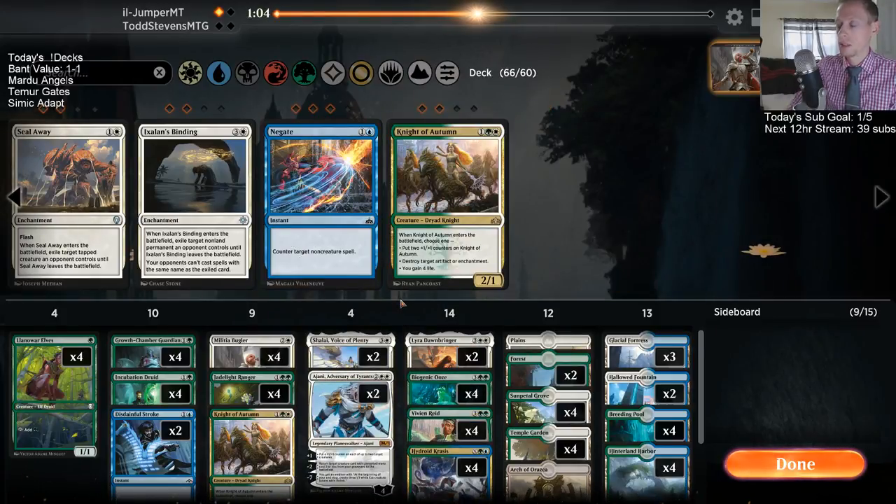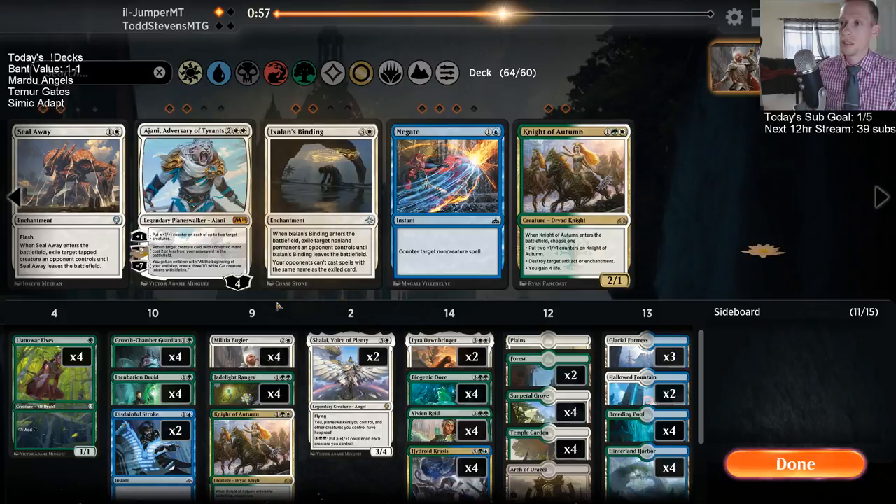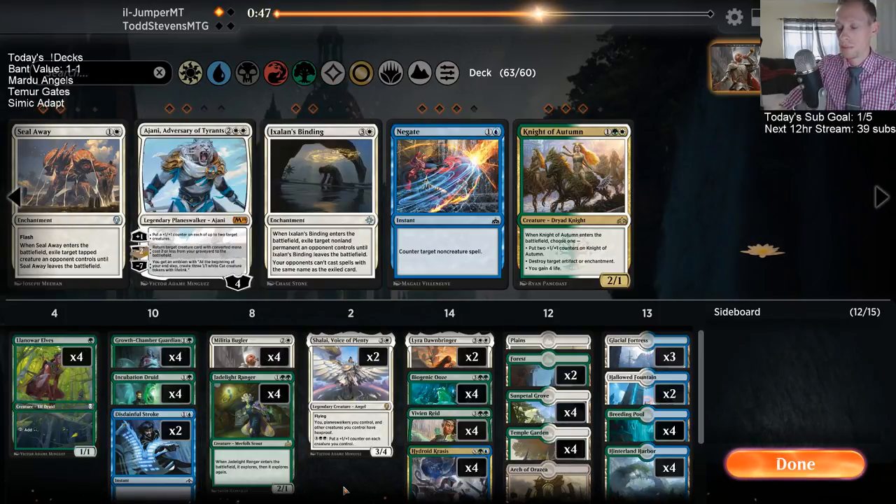If we're bringing in those I'm going to cut the Johnnys. I don't think I really want Binding or Seal Away because of Mortify — but Mortify just kills creatures and stuff too, maybe it's not that big a deal.